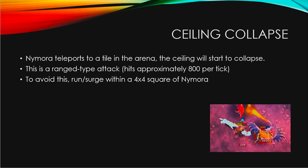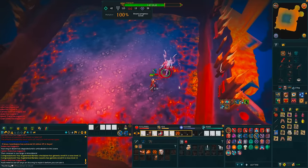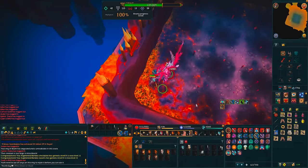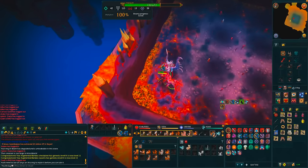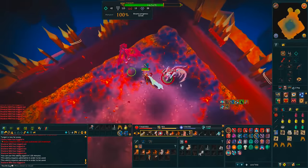The ceiling collapse attack has Nomura (red) teleport to a tile in the arena and the ceiling starts to collapse — a range-type attack hitting approximately 800 damage per tick. To avoid it, run or surge within a 4x4 square of Nomura and switch your prayer to Protect from Melee, since white only attacks with melee. Most of the time red won't teleport far — usually just a couple of squares away.